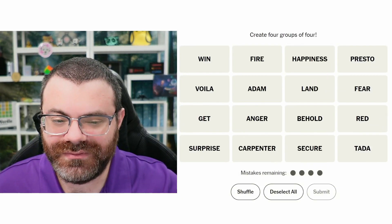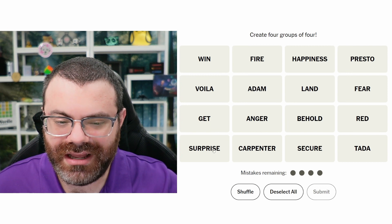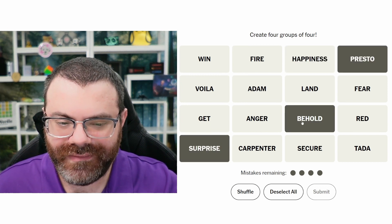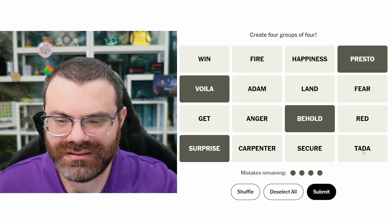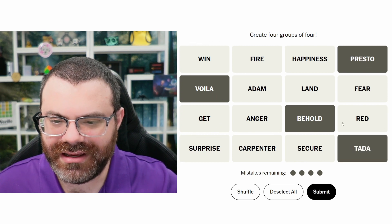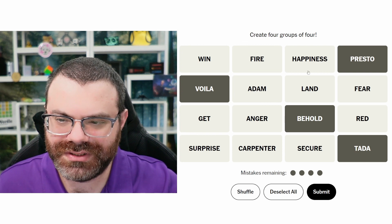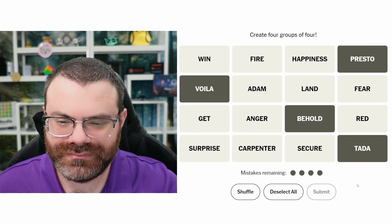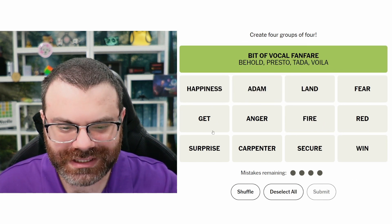Let's do Connections - we're finding four groups of four. These are things you can yell: Surprise, Presto, Behold, Voila, and Tada. These are things a magician would say after revealing their trick. Presto, Voila, Behold, Tada - let's go with that. Bit of vocal fanfare - yes, that's exactly what I said.